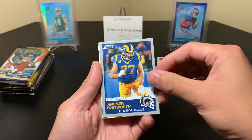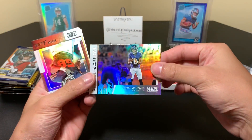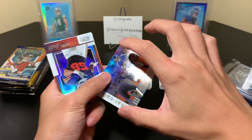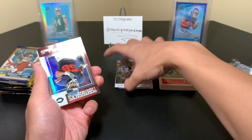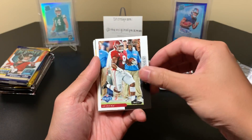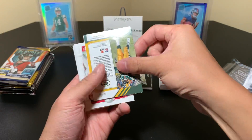We have Andrew Whitworth Score card, Signal Callers Lamar Jackson — I'm very split on him, some people say he's gonna be a star and some say no, I'm very interested to see him and Josh Allen this year. Then we have a Raquan Smith Throwbacks.